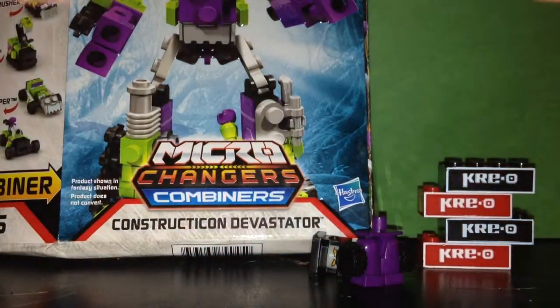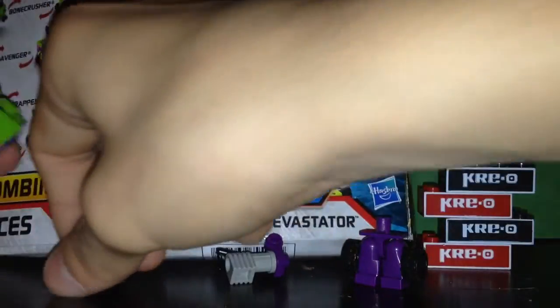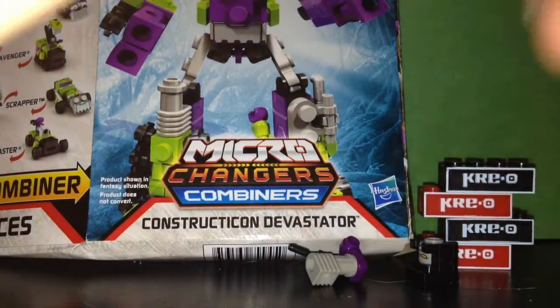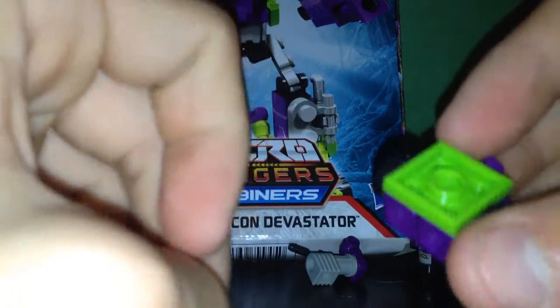Which is a weird cement mixing truck cement mixer part, or whatever it's called. Place the wheels in, put the wheels in, and put the little small flat two-by-two piece into the legs.